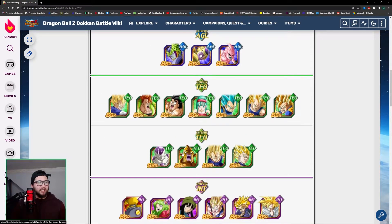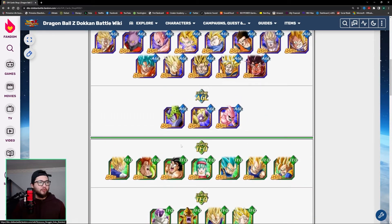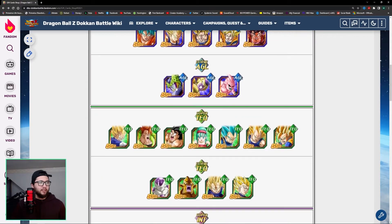For Extreme Tech, this Frieza's Dokkan Awakening is decent, and he goes well with this Cell right here. These are two units that go well together, so if you do plan on picking one up, definitely pick both up. They pair well together and their Dokkan Awakenings are very decent.